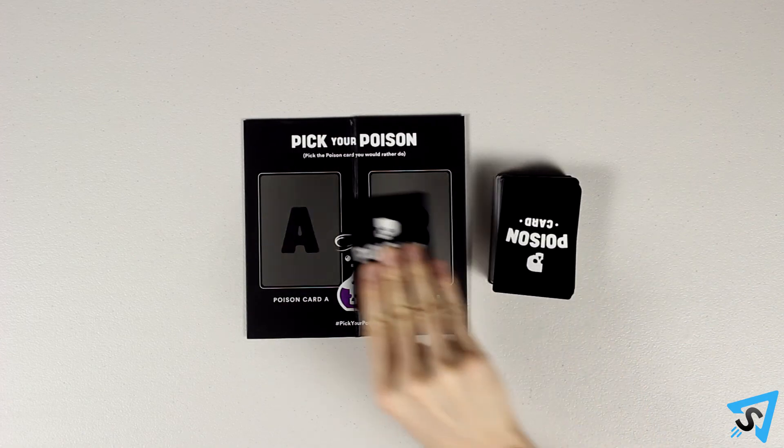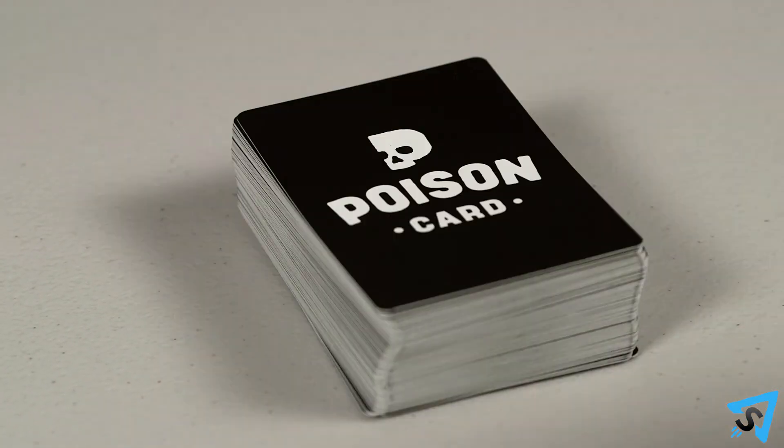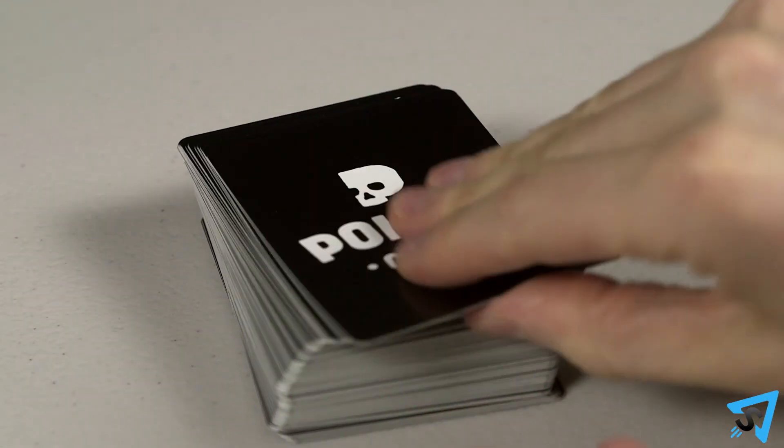Lucky Draw: the judge draws the top card of the deck instead of choosing a poison from their hand for the A spot. Freshen Up: before any round begins, at the cost of one point, players can return their hand to the bottom of the deck and draw six new cards.